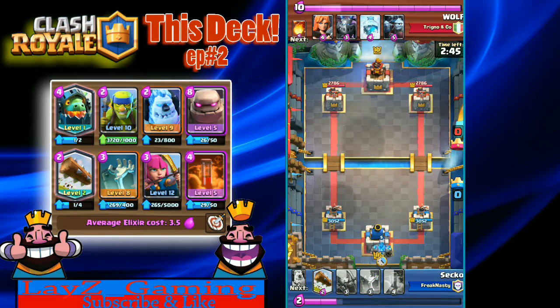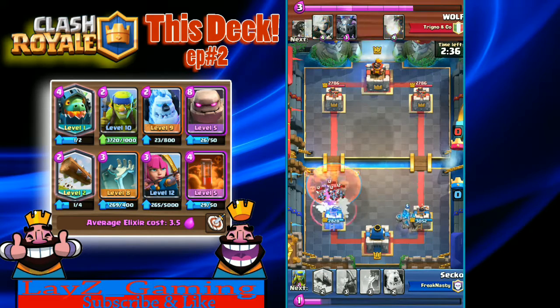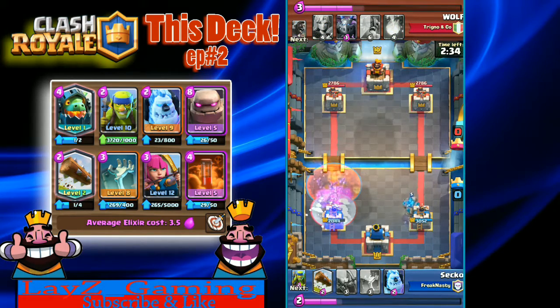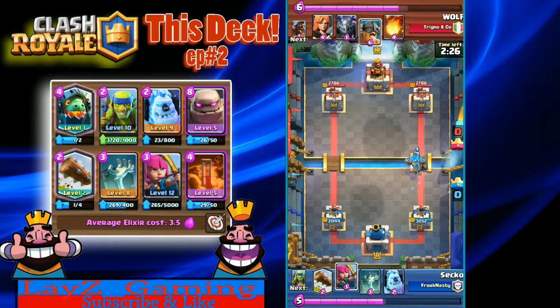Alright, so right off the bat a Golem against Wolf here. Wolf is going to respawn and put the Minion Horde down. A good Poison there by Sekko because that Freeze would have cost him the tower. He's got that Golem at full health going down the right lane.